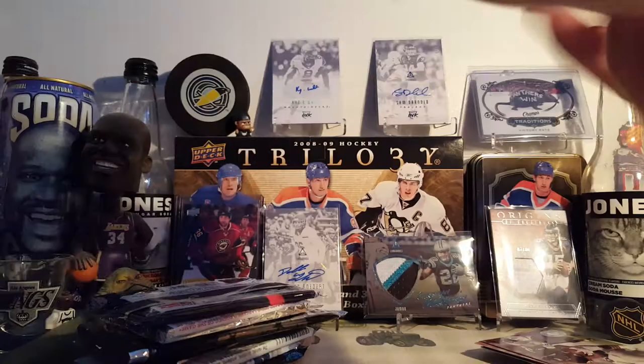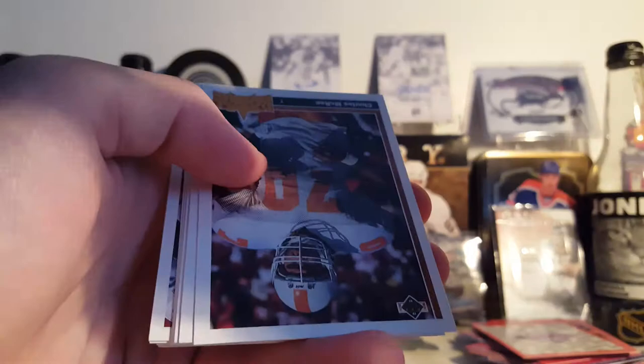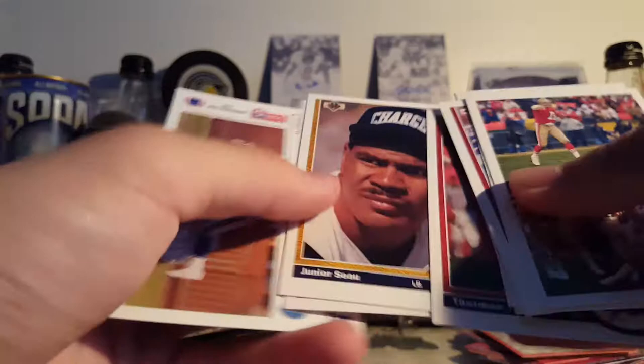91 Upper Deck — let's see what comes out of here. Aerial Threats — Joe Montana, Jerry Rice. Charles Woodson insert back there, because I think that's who it was.